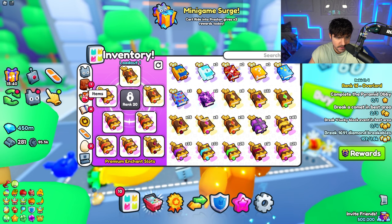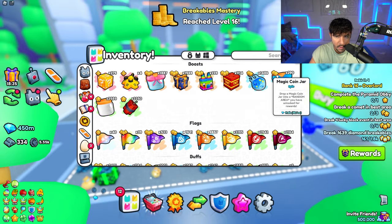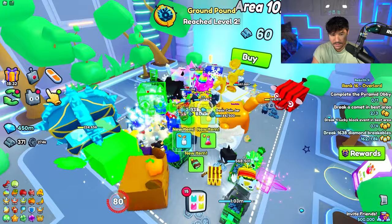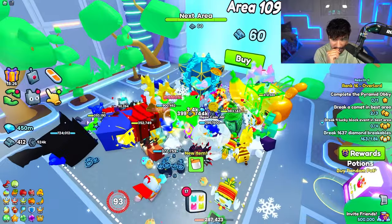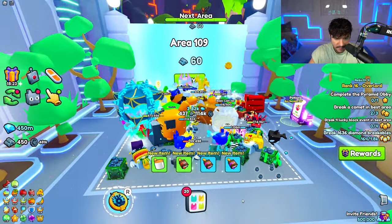I'm going to put a flag down and change my loadout to something that gives more damage. I'll also put a coin jar down. Ground Pound charges up and we're earning so much money right now.